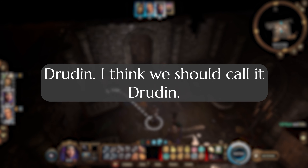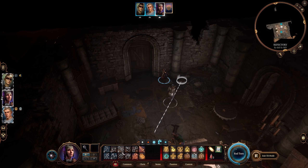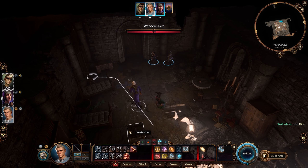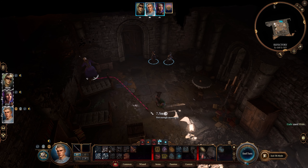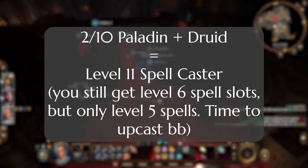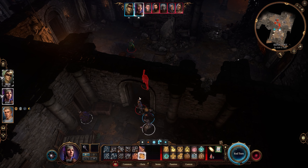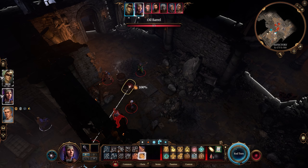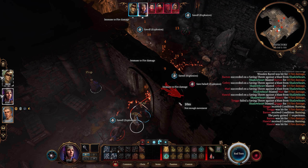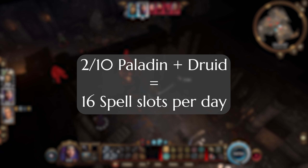Druid — more specifically, Spore Druid. Spore Druid gives a paladin so much. First, it gives paladins the spell slots that they so desperately want. If you go with two levels of paladin and then the rest in Spore Druid, you keep very solid pace with spell slot progression like all of the other full casters or like a 10-2 swords bard/paladin, but you get some really cool features alongside that excellent spell slot progression. These big spell slots are super important because they are what's going to get you those big juicy smites and many of them throughout a day of combat.